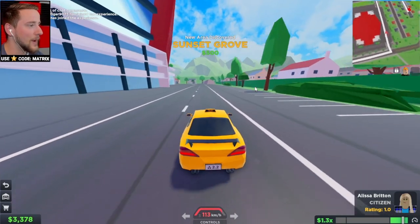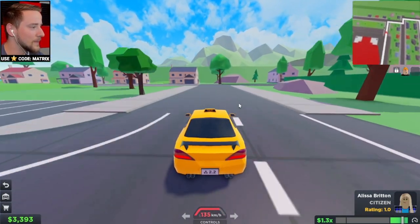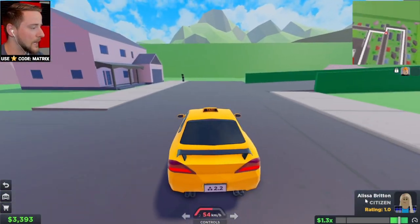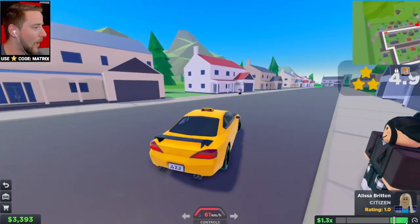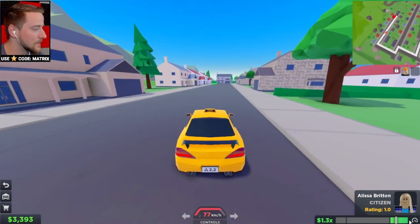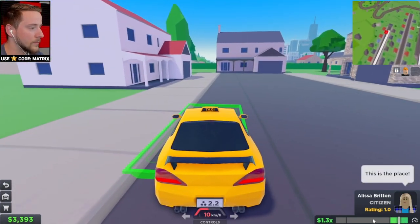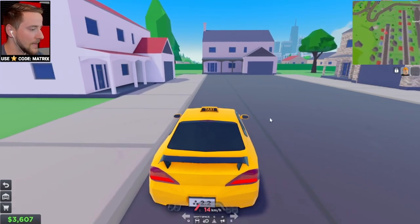We're still discovering new areas — Sunset Grove. This one gave us $500, probably because it's kind of far away. My rating is actually going up — I think it's because of our speed or something. Either way, we're gonna make some good money from this one. 1.3 multiplier — and we got 220 bucks, not bad.